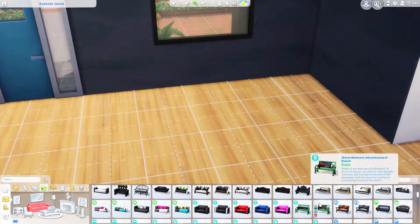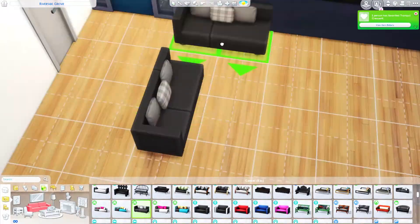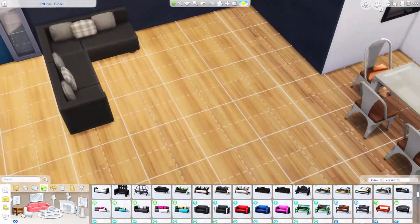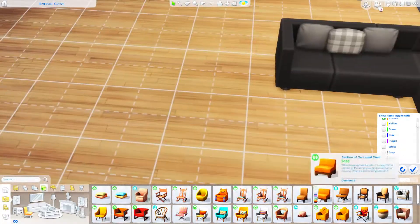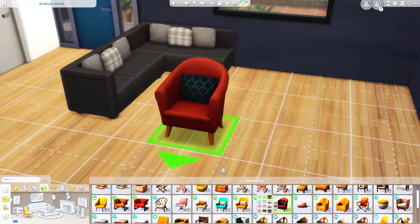As you can see, I do have an accent wall right now. I end up moving that accent wall to the wall behind it — the wall to the left of your screen right now.